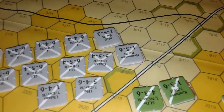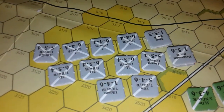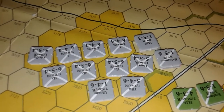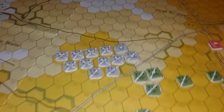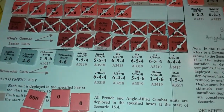These forces have essentially two cavalry, one horse artillery, one artillery, and then these units. Look at their morale — fives and fours. The cavalry are not so strong with fours, but that's an impressive bunch of units sitting back there.